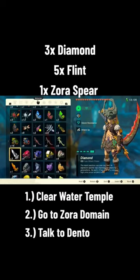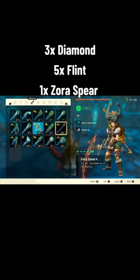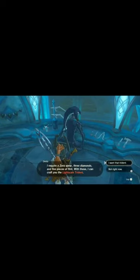You need to go to the back and talk to Dentow and give him three diamonds, five flint, and one Zora spear. Once you do that, he's going to go ahead and craft the Light Scale Trident for you, which is one of the best weapons in the game.